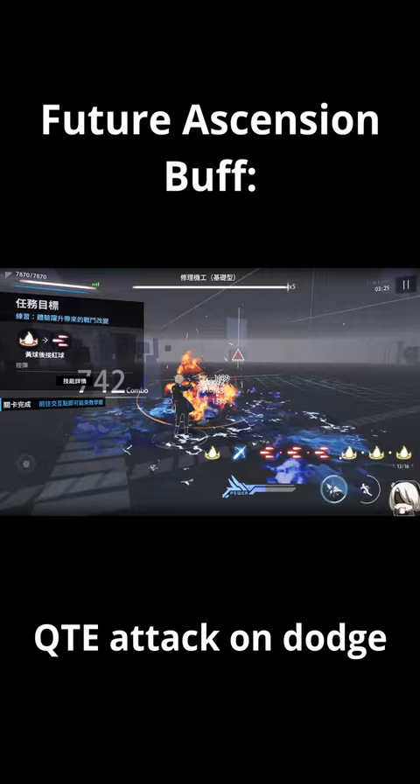His extension buffs coming in a few months importantly give him more core passive duration by pinging more orbs, QTE attack on dodge, faster ultimate charge, and it converts his core passive and ultimate damage into pure fire damage, among many other buffs.